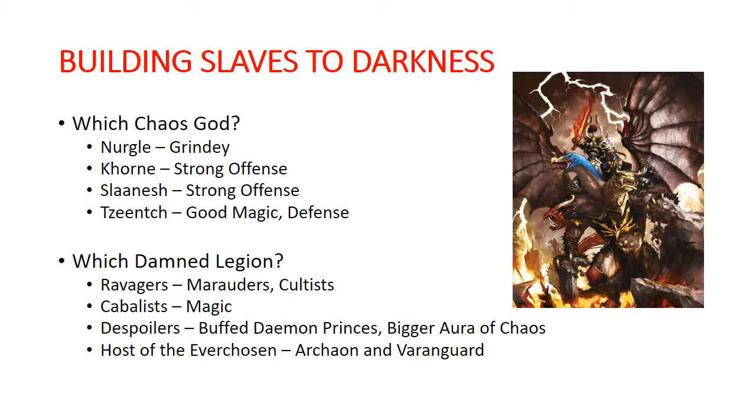Your other choice is which Damned Legion you're going to be from. Ravagers is basically built around marauders and cultists, making those units better. Cabalists is very much about magic and buffing your magic game - if you want to build a list heavily oriented around wizards, Cabalists is where you want to go. Despoilers gives you buffed up Daemon Princes and a bigger aura of chaos, which is your main allegiance ability.